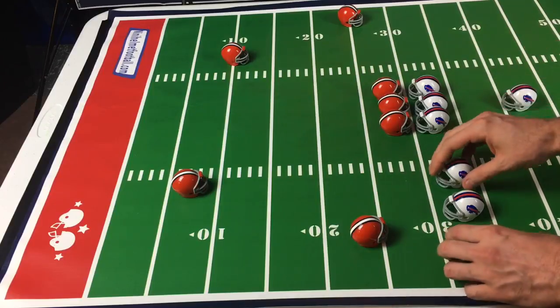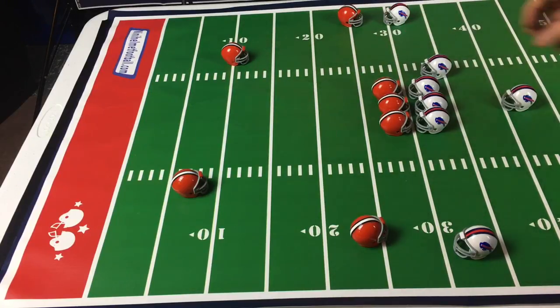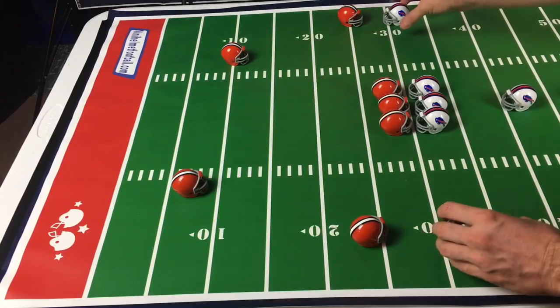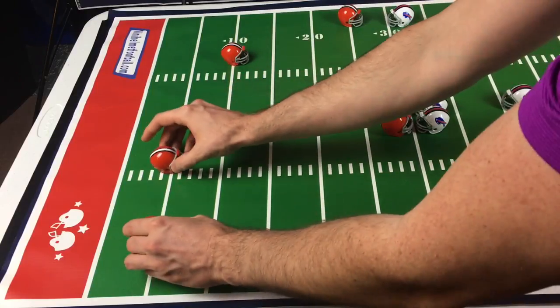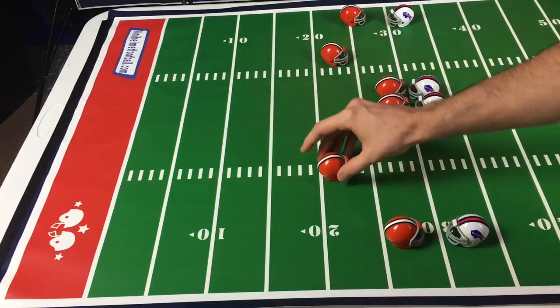If you fail to score points after fourth down, the other team will get possession and move the opposite way. When the offense is setting up, they may put out as many receivers as they want, but they must keep one quarterback, which is always three helmets back from the line of scrimmage. You may split one out, have a tight end staggered off the line, or have a running back in the backfield placed just outside the offensive lineman. The defense must also have their three linemen, but can place their defensive backs wherever — all the way back or pressing the line of scrimmage.